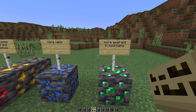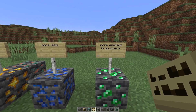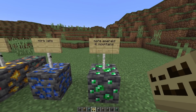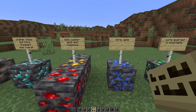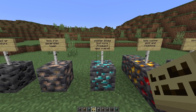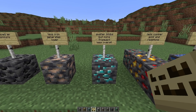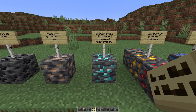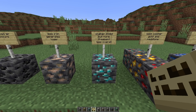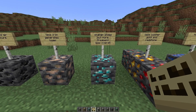The ore distribution changed once again, though it's still probably not final. You will find more emeralds in mountain biomes, and there will be more lapis in general, but less copper, gold, and redstone. And here's probably the most important change: you will find fewer diamonds overall. The blobs will become smaller but a little more frequent, but overall you'll find less diamonds. So if you want to stock up on diamonds, it's probably best to mine in 1.16 because in the new update you'll find less.